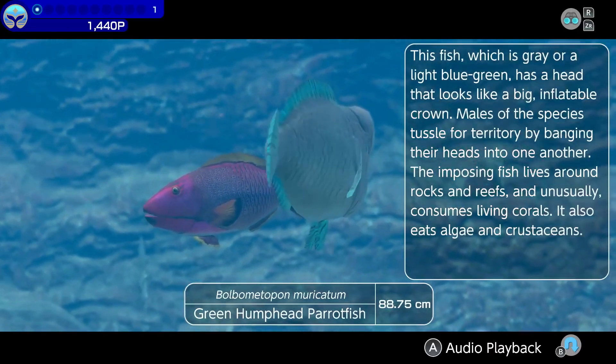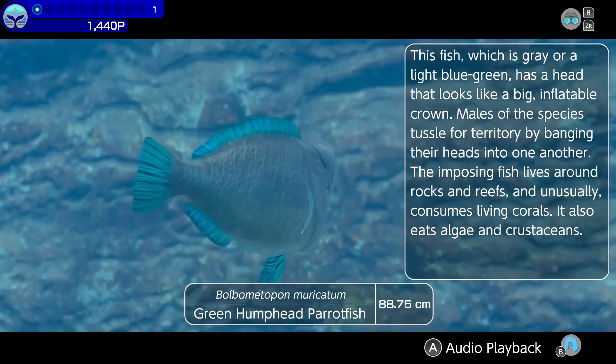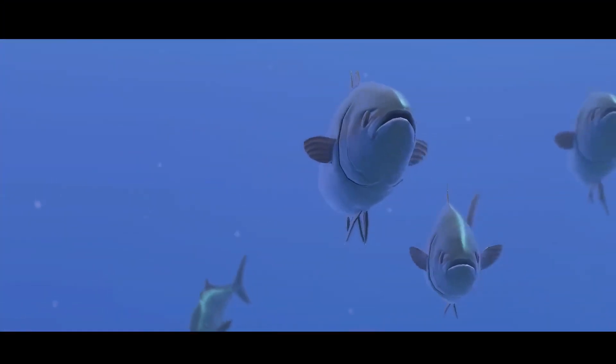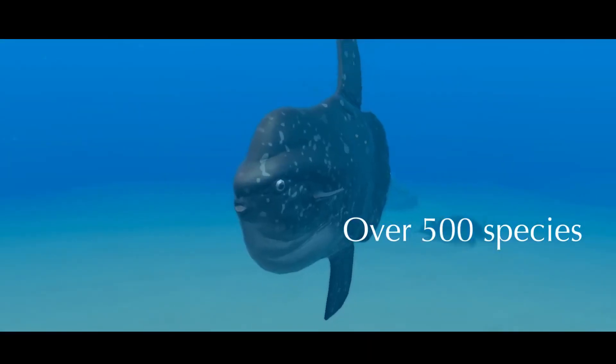You'll then be able to learn more about it. This fish, which is grey or a light blue-green, has a head that looks like a big inflatable crown. There are over 500 different species to encounter.